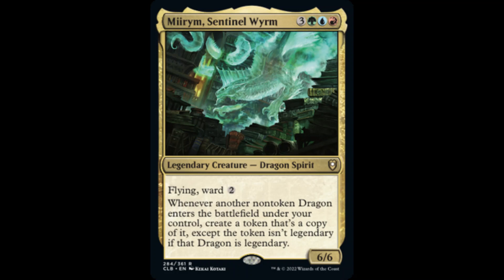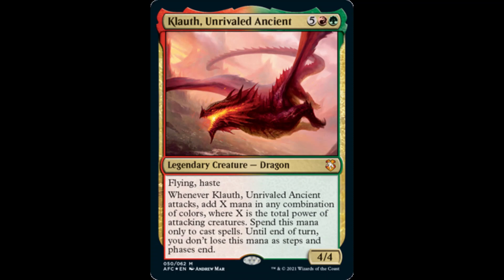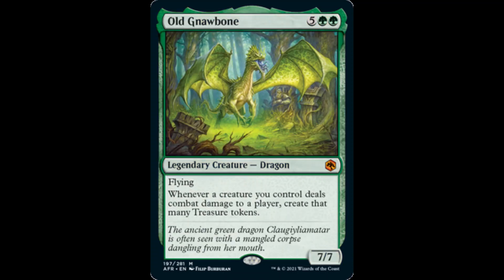Let's begin building this core with some resource-creating dragons. Klauth, Unrivaled Ancient, creates X mana in any combination of colors where X is the total power of attacking creatures we control. We have this mana until end of turn, and it can only be used to cast spells. Klauth is a legendary dragon, but the token created by Mirim is not. For mana generation that lasts past one turn, Old Gnawbone's presence could be game-ending, particularly if a second copy is created by Mirim.